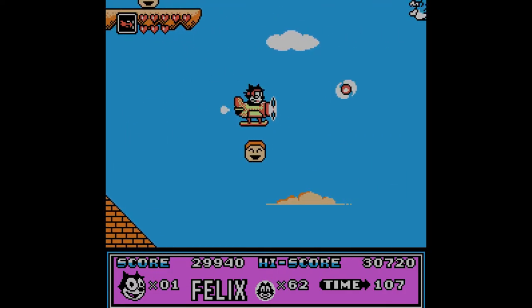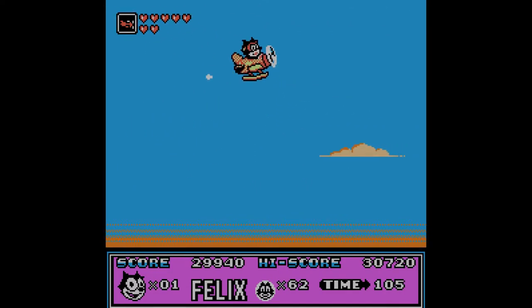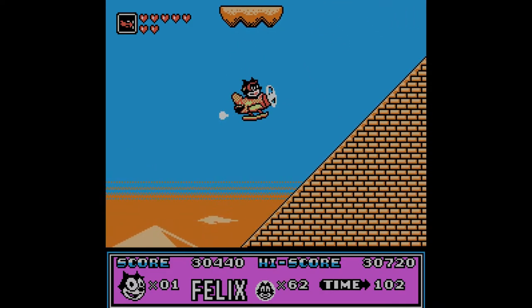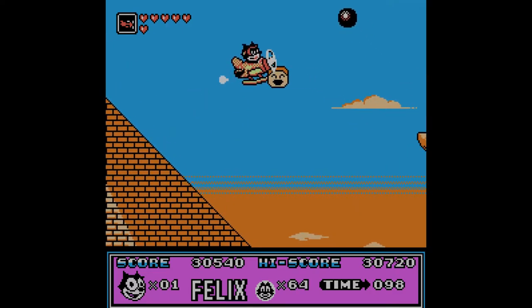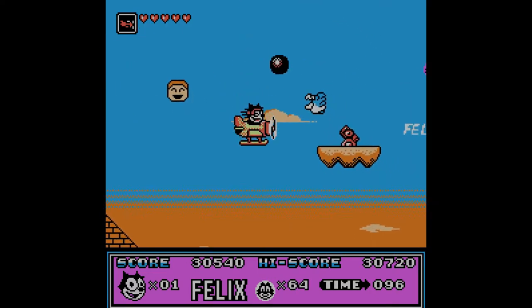I wouldn't mind another magic power-up. Maybe we get like a plane or something. Oh, here we go — we did get a plane! The plane actually controls the same, which is a little strange, although I can hold the button I think. We're shooting our own power off? That is not safe, my feline friend. Let's stay low — it's just easier to see.